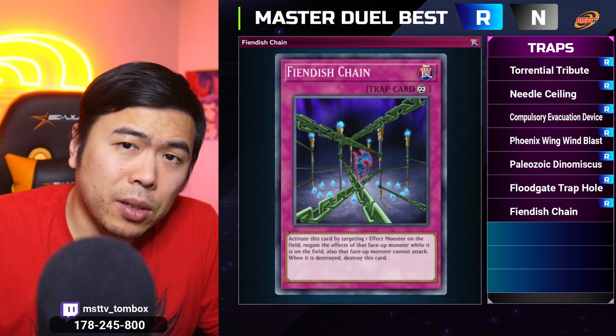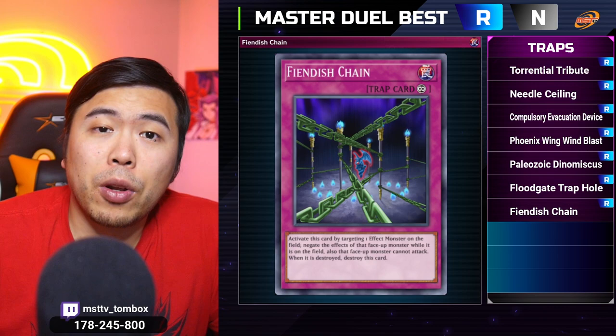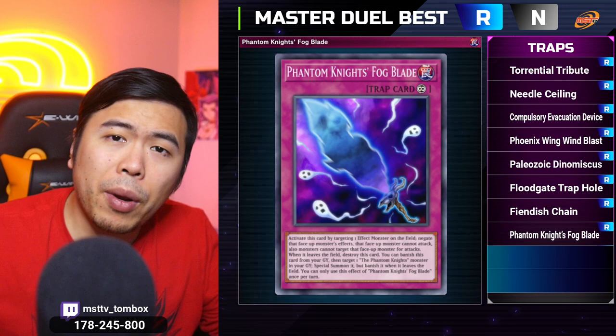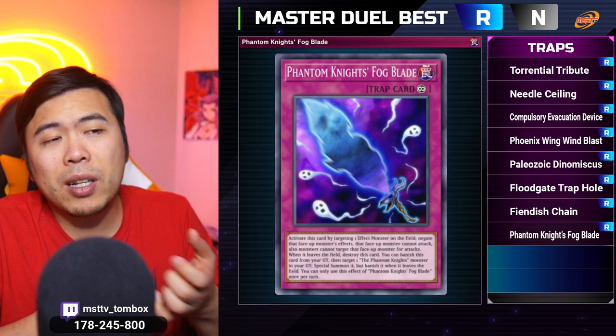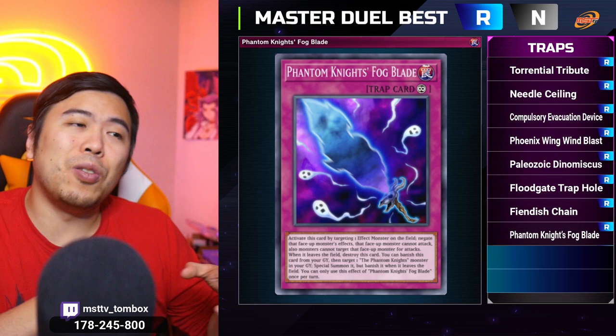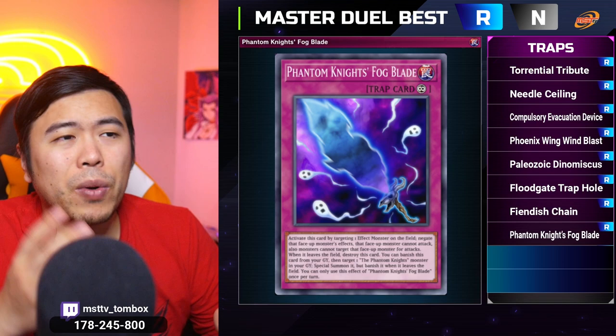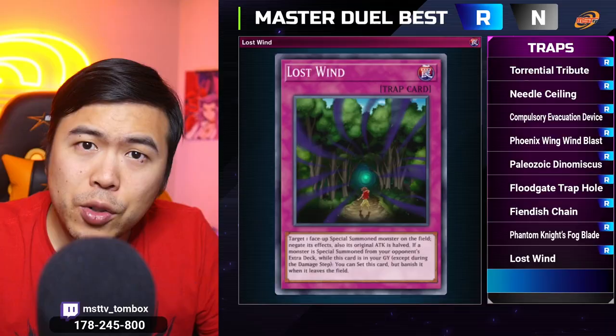Trap cards seven, eight, and nine are all negation-based trap cards that negate your opponent's monster effects. Number seven is Fiendish Chain — one of the earliest effect negators. It's permanent as long as it stays attached, and your opponent cannot attack with that monster. Number eight is Phantom Knights' Fog Blade — very similar to Fiendish Chain and also doesn't allow the monster to attack, but on top of that you can't target that monster for attack either. However, you can circumvent that: declare the attack first, then chain Fog Blade onto their monster — since you already declared the attack, it will still go through. You can even target one of your own cards to prevent your opponent from targeting it, though you'll have to turn off your own effects — a bit of a trade-off, but it is more flexible.